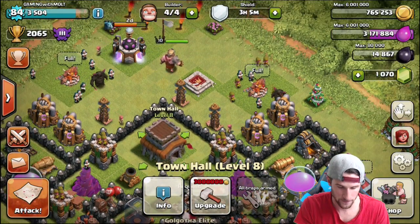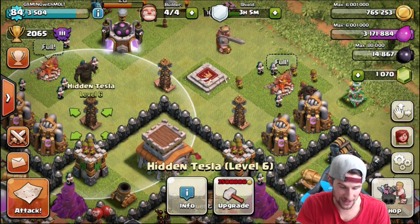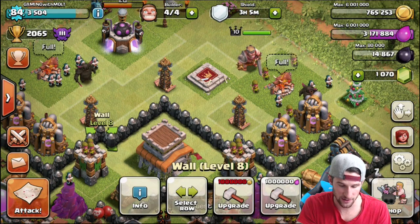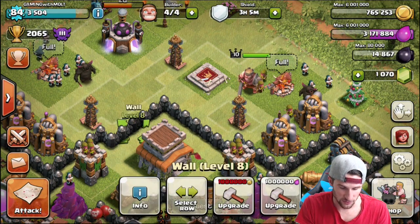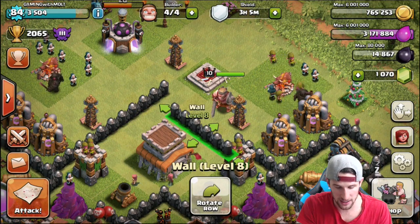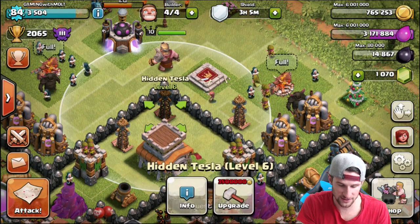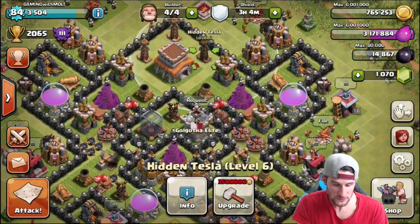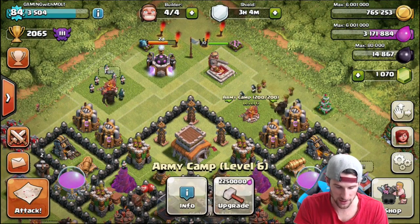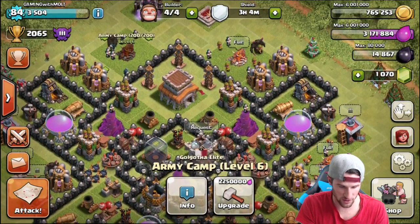Let's move the walls out just a little bit so that archers can't get to the town hall. Boom, boom, there we go! We can actually put our teslas on the inside of the walls as well. The real question now is where to put our king, because we do want him to be somewhere where he can do some work - especially at level 10, he's pretty beastly.